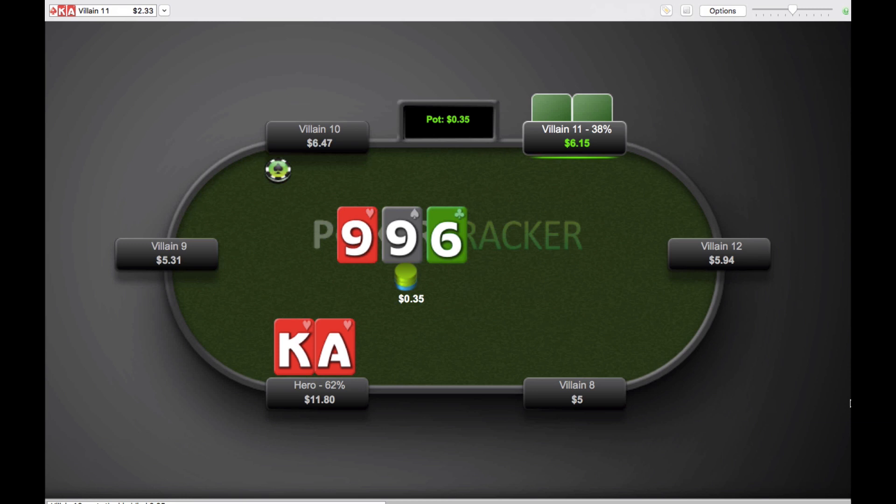The flop comes 9-9-6 with one heart, so we've got the backdoor nut flush draw there. It's a reasonable flop for our hand — not the best, not the worst. It's pretty hard for him to hit this board. As the preflop raiser we should have the overpairs in our range; he shouldn't as the preflop caller from the small blind. He checks to us, so it's just a standard C-bet situation, which is exactly what Christian does. I like the sizing — about half pot — definitely does the job here.